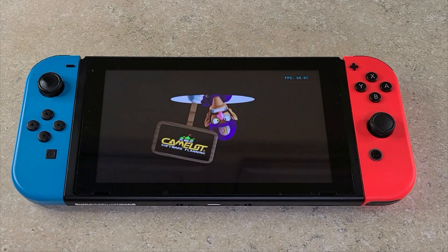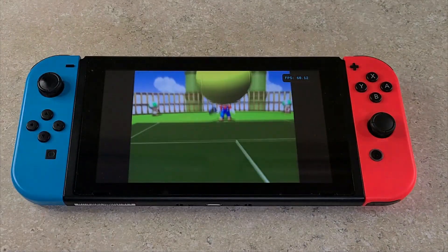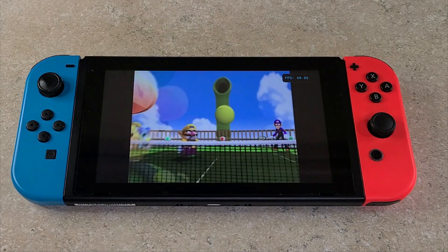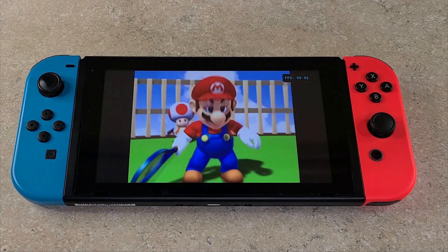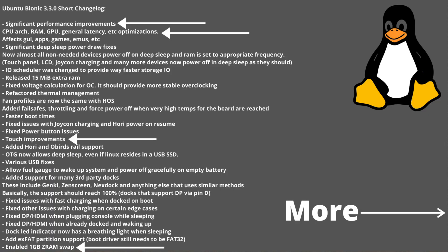How's it going everybody, this is Manny from Low-Tech. Today we're gonna be looking at the L4T Ubuntu 3.3.0 build of Linux and how it performs on the Switch, particularly with emulation. We're gonna go over the changelog and some of the highlights, and why it will be beneficial for emulation. At the top: significant performance improvements and optimizations for the CPU, RAM, and GPU, plus touchscreen improvements and a built-in swap file.